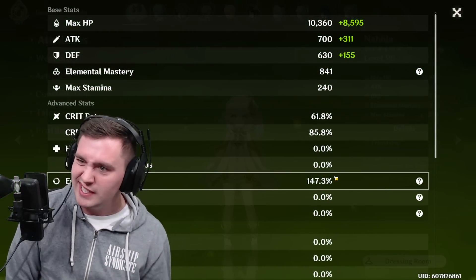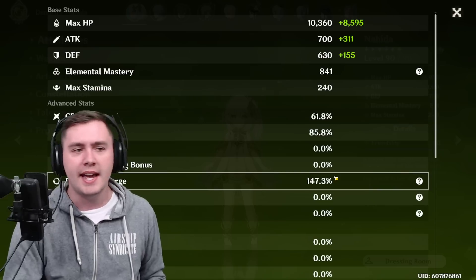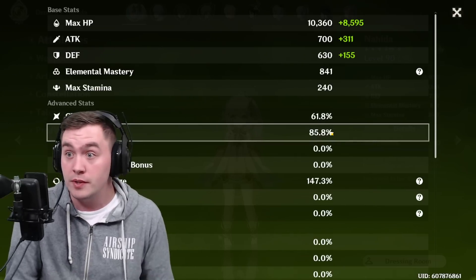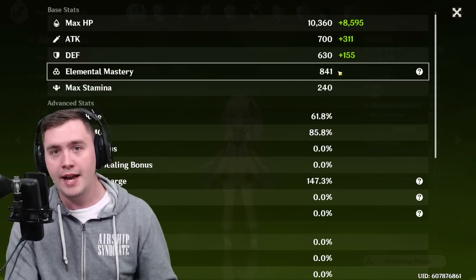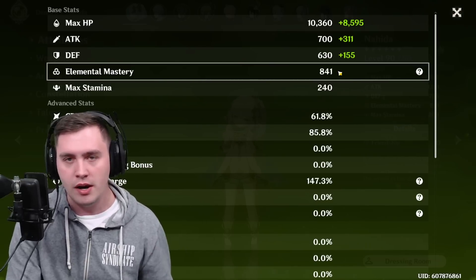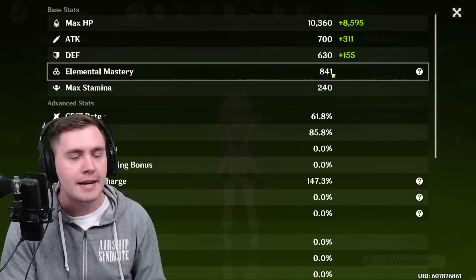You don't really need that much Energy Recharge — if you get it, that's cool. I'll show you my artifacts in a moment. Crit Rate and Crit Damage are always going to be adding damage, but I would say that EM, especially if you're doing Elemental Reactions, is going to be a boon for your team. You're going to want EM as a priority.